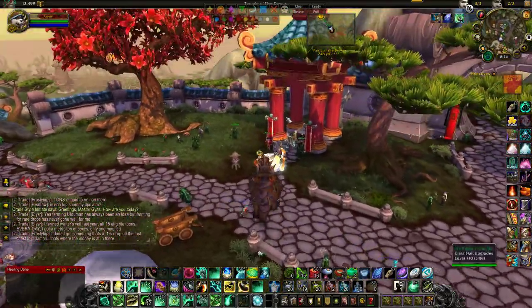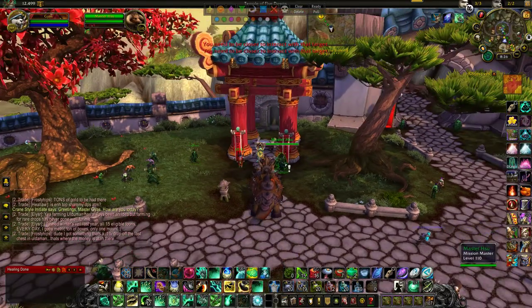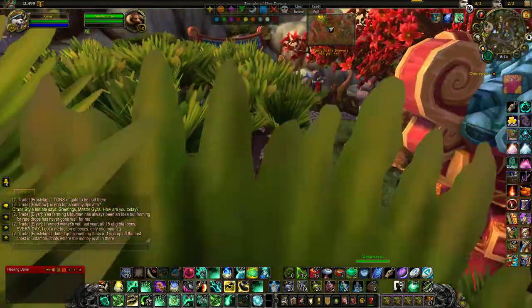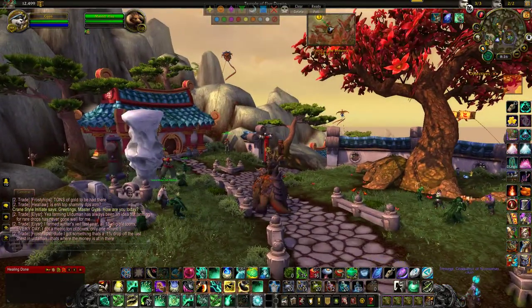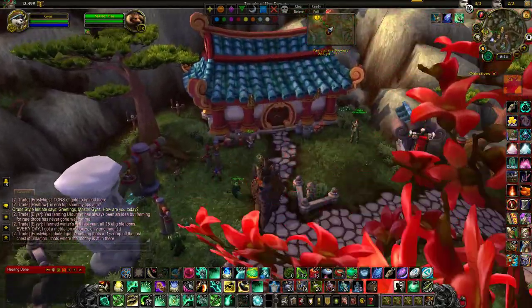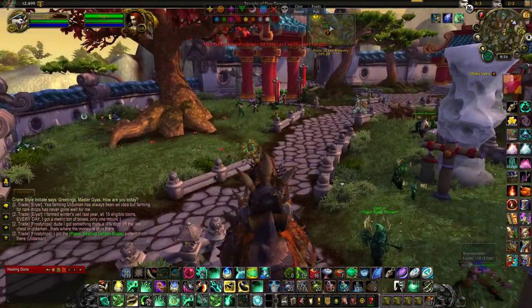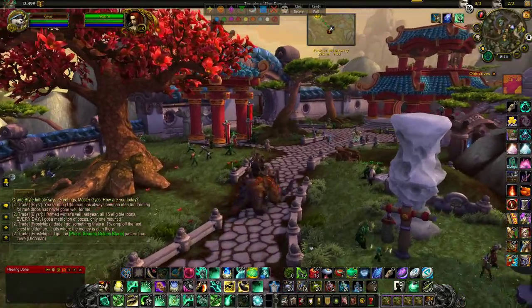We come over here, we got our scouting map located here. We can talk to the recruiter, which is here, and this guy right here. There are a few different groups of people. Typically these people are all not green — I think it has something to do with an ongoing quest that I need to be completing. But anyways, guys, this here is the Monk's Order Hall, class hall.